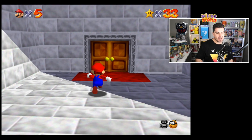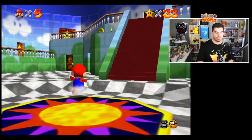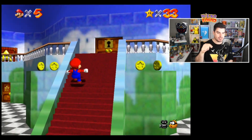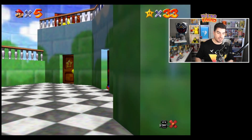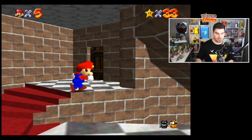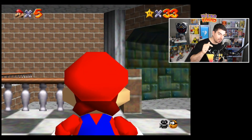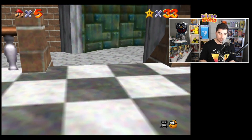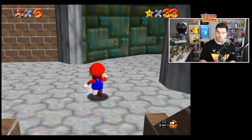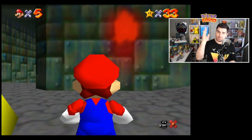In order to get the vanish cap, there are a couple of things you need to do before we can get to that area. You need to have defeated Bowser on the first floor and he gives you the key to get down to the basement. Once you have the key, you can open these doors. If you haven't done that or you're unsure how to do it, I'll have a video in the description which is the metal cap video. So if you don't have the metal cap or you haven't made it to the basement yet, go and watch that video and it explains everything.